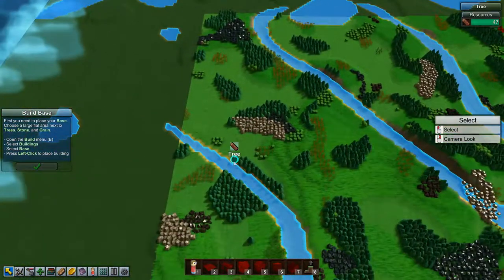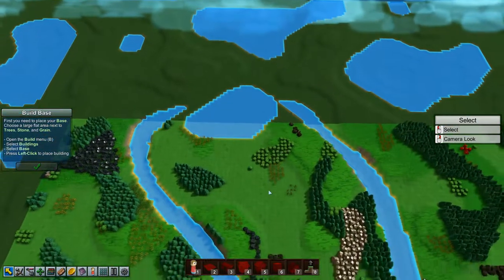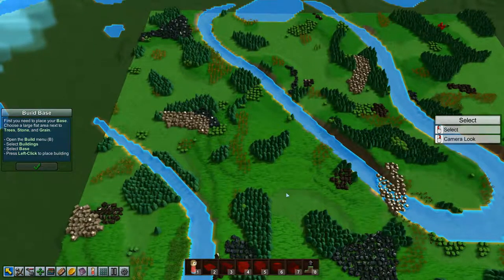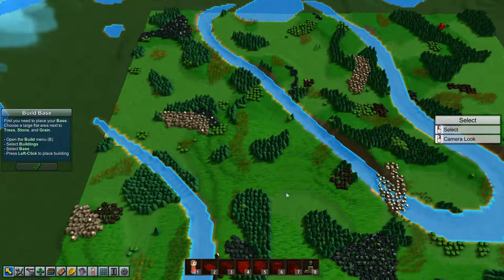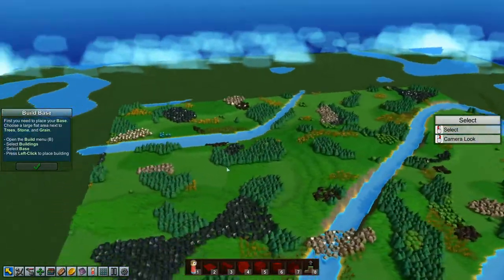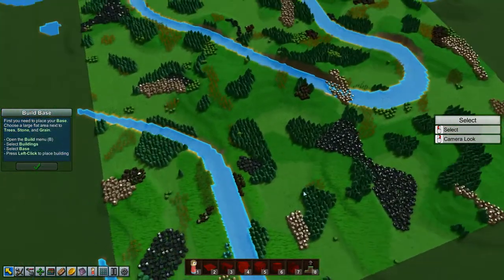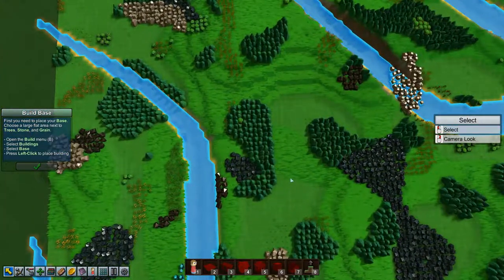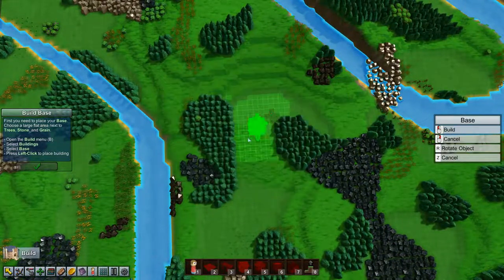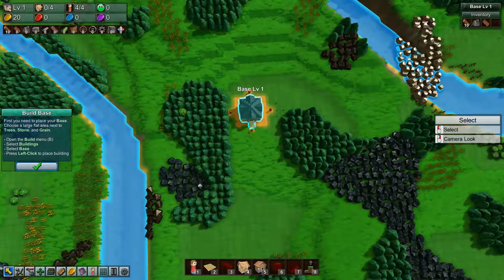I have selected not to have so much terrain in this playthrough — it's mainly plains and rivers, and also lakes and islands as biomes. I've started on a large map, so it should be pretty good. Let's get started and build the base and get this thing going.